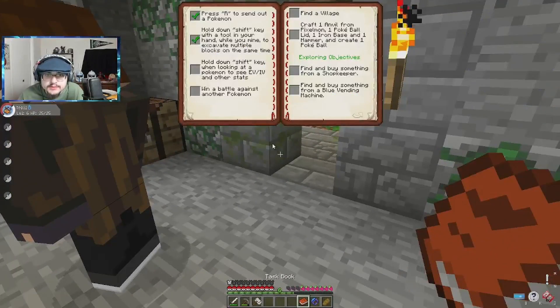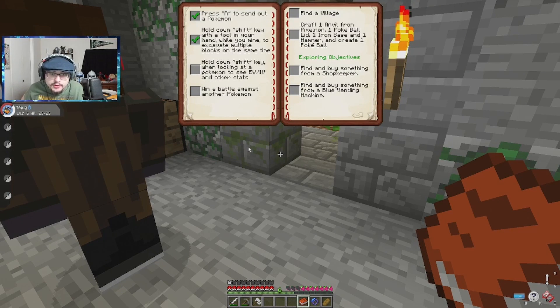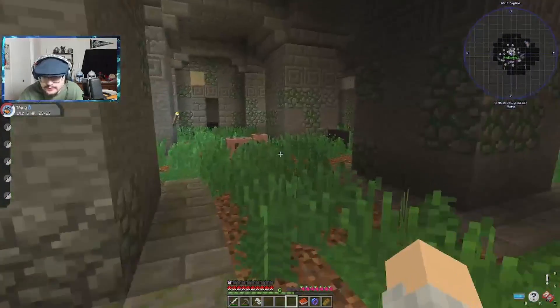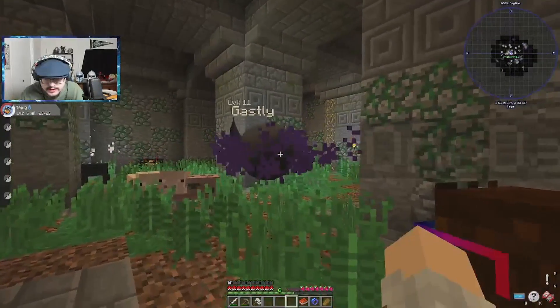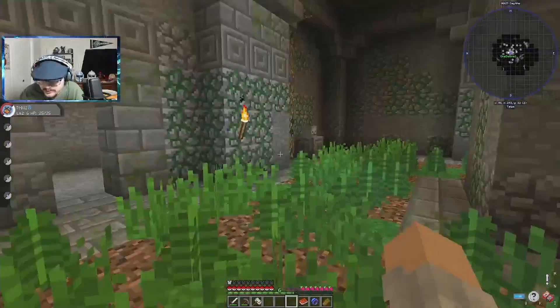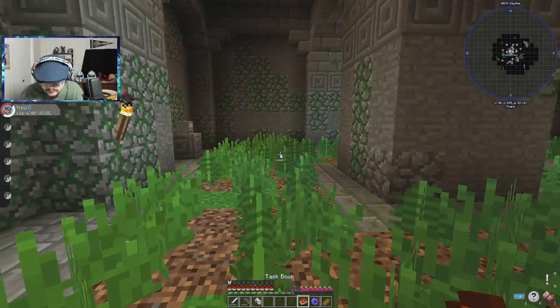Let me look at the task book. You can hold down shift to look at a Pokemon and see some stats — let's do that. We need to do that. Where is Ghastly, come here. Oh — okay, yeah, that's a lot of stats. Nice, cool — so you can actually see that. That's usually stuff you don't see until you catch them. We wouldn't need to win a battle against another Pokemon. I want to battle against a couple.